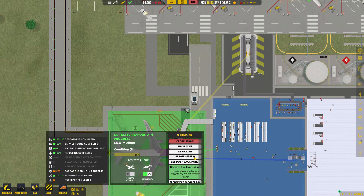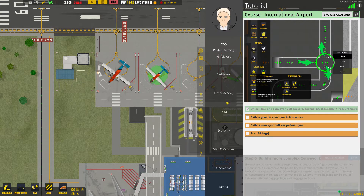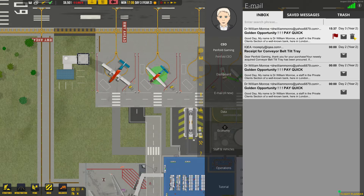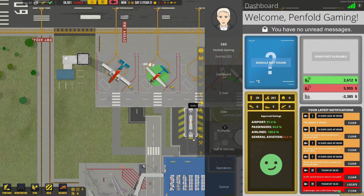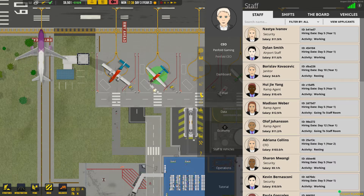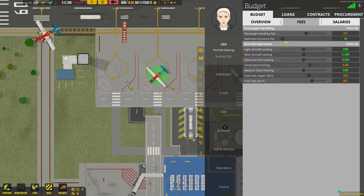It's getting quite bad - there's a lot of money to repair. I might need to turn one to commercial because it brings in more money. Lots of emails - receipt spam. So what can we do to try and get a bit more money in? Hourly income: 711, oh it's gone. What fees? Bathroom entrance - we haven't even got a bathroom yet. Light aircraft landing fee.